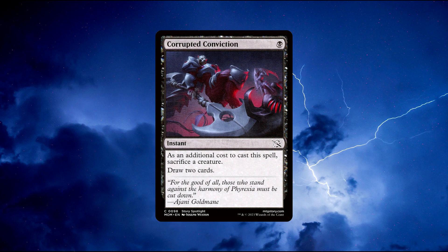Number 2: Corrupted Conviction. An instant spell that costs 1 black mana to cast. It has an additional cost: sacrifice a creature. Draw 2 cards. In my opinion, this is a very, very powerful card. If you are piloting an aristocrat deck, which has the whole theme of sacrificing creatures in the first place, then this card offers fantastic help as it will allow us to very easily draw 2 cards for just 1 mana. We can just sacrifice a token, for example. All at instant speed.